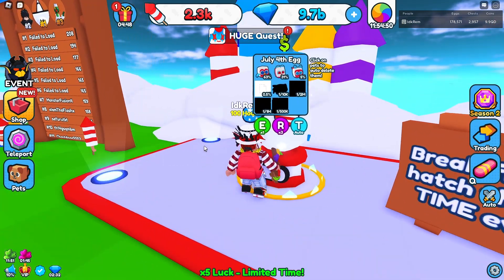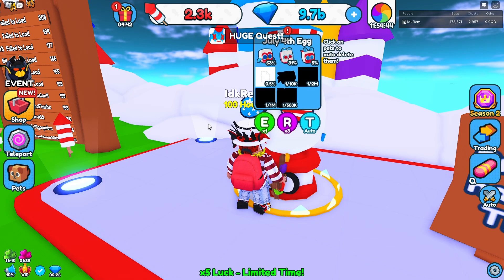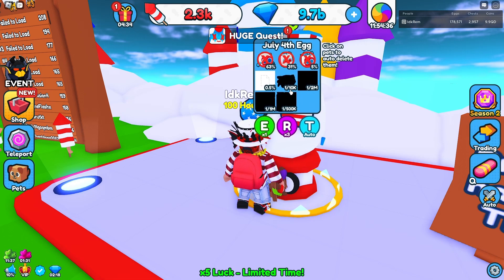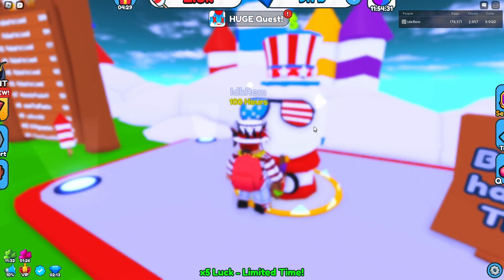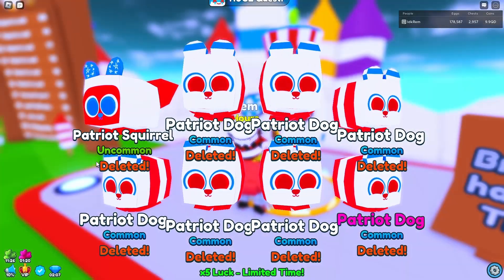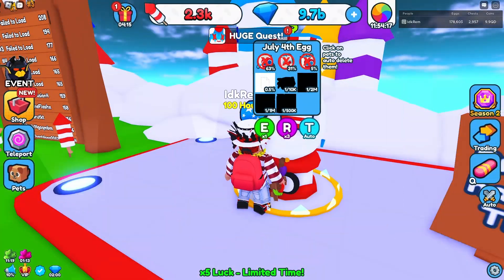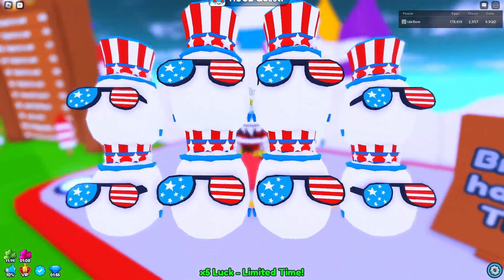In the egg the odds are: 63%, 31%, 5%, 0.5%, 1 in 10k, 1 in 2 mil, 1 in 1 mil, 1 in 500k — that's rough. It looks like we won't be hatching much from this egg. We do have like a minute of ultra lucky though so we can try to hatch some good things. Happy 4th of July to anyone that celebrates it, I hope you have a good day today!